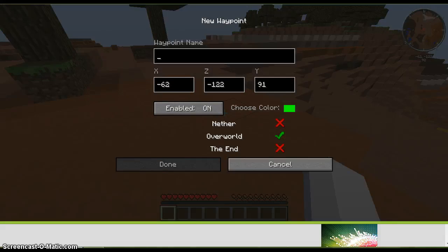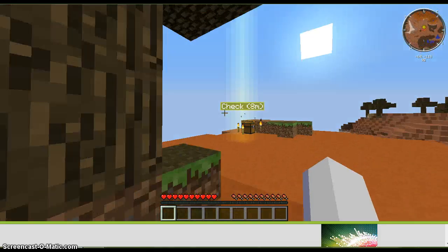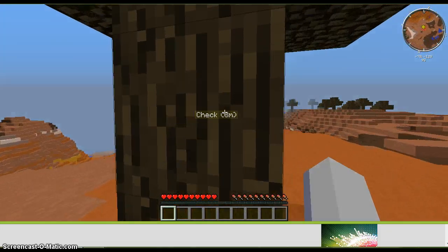I'll name it 'check', cause why not. And you choose the color — let's do yellow. Done. And no matter where you are, even if something's blocking it, you can still see it.